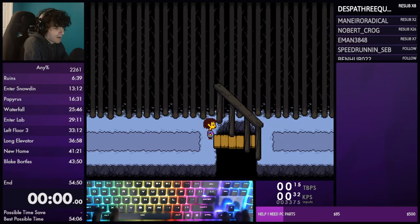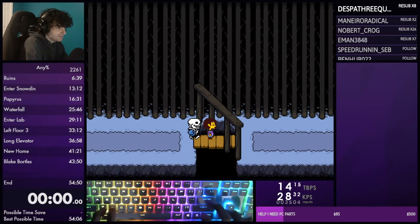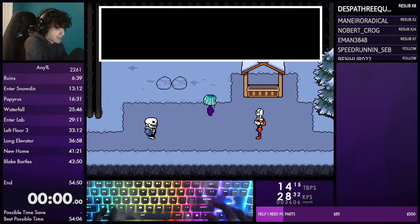If you want, you can tap up-right as you enter this cutscene to get even more of a pixel advantage - it's only about a two-frame time save. The reason you want to be as high as possible is because it cuts down on the time Frisk spends walking in the cutscene - in the next little part where you have to hide behind the lamp, being as high as possible cuts down on the uncontrollable walking time. Just mash through this text.